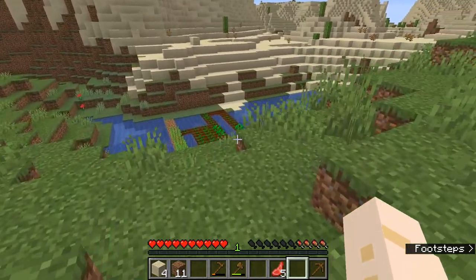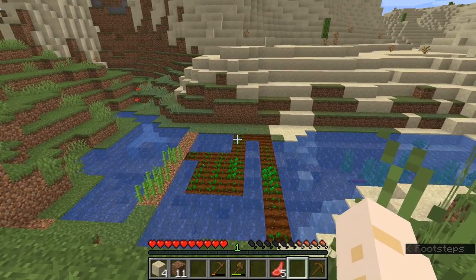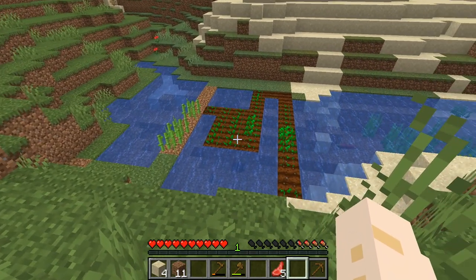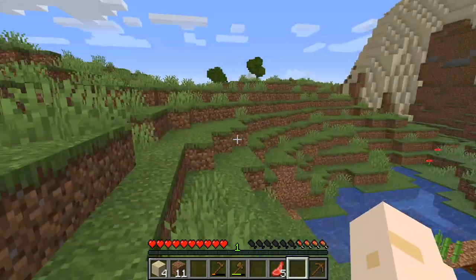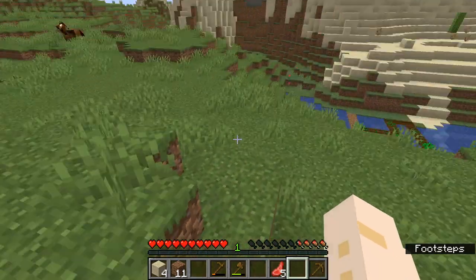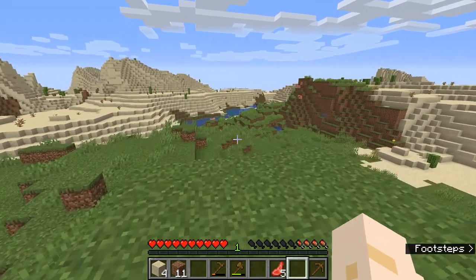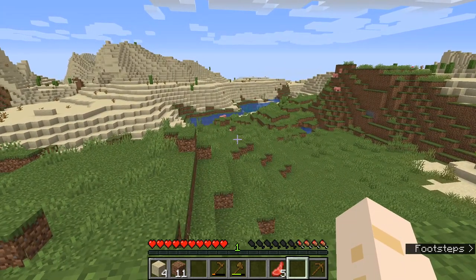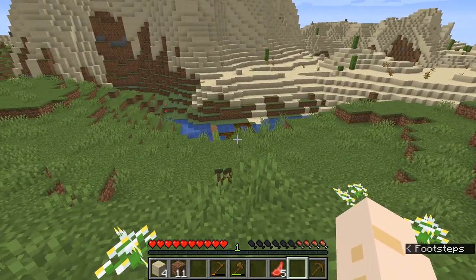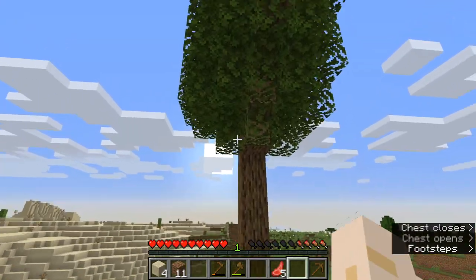I think for now we've got a farm started. We've got wheat growing, we've got pumpkins growing. You see these plants have already started growing — all plants grow through a certain number of stages. When wheat is fully grown it'll be brown, and then you can harvest it and get the wheat. You'll also get some seeds when you do that. If you harvest it before it's ripe all you do is get your seeds back, so there's no point in harvesting until it's fully grown.